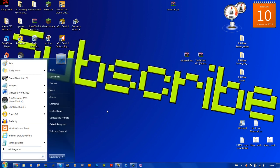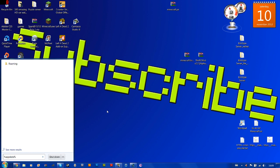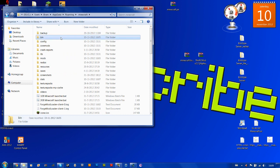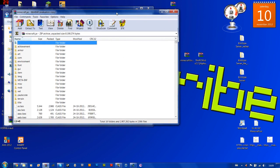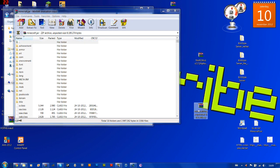To go to your Minecraft directory, just type %AppData% and hit enter. Then go to .minecraft, and go to bin, and then go to Minecraft.jar. Then get your Minecraft Forge and open it.